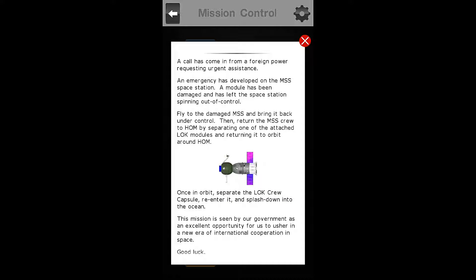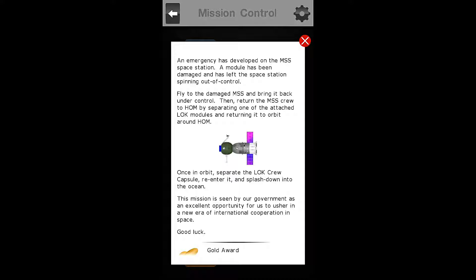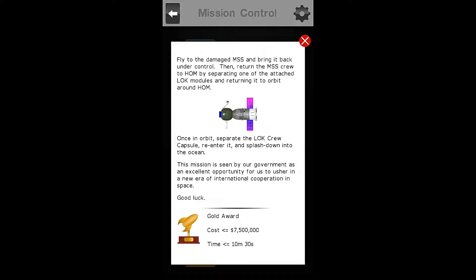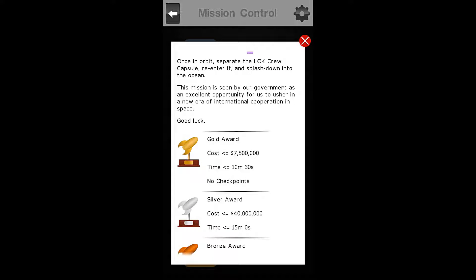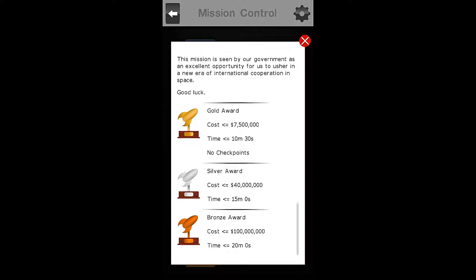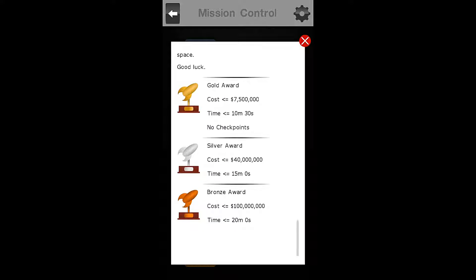A call has come in from a foreign power requesting urgent assistance. An emergency has developed on the MSS space station — a module has been damaged and has left the space station spinning out of control. Fly to the damaged MSS and bring it back under control, then return the MSS crew to home by separating one of the attached lock modules and returning it to orbit around home. Once in orbit, separate the lock crew capsule, re-enter it, and splash down into the ocean. This mission is seen by our government as an excellent opportunity to usher in a new era of international cooperation in space. Good luck.